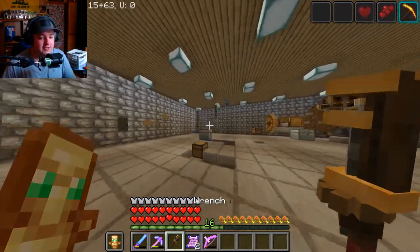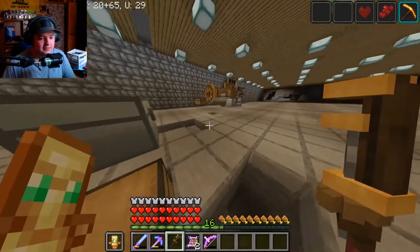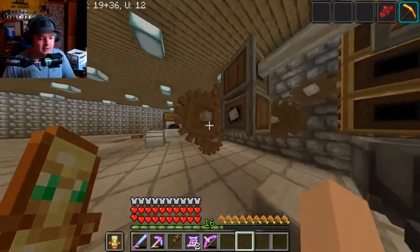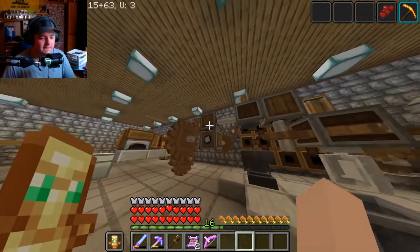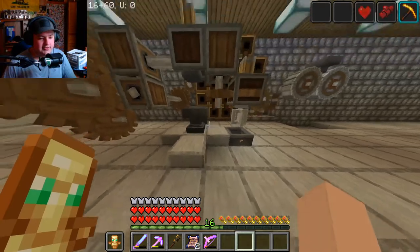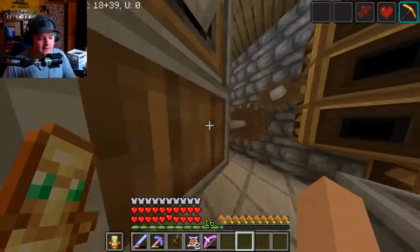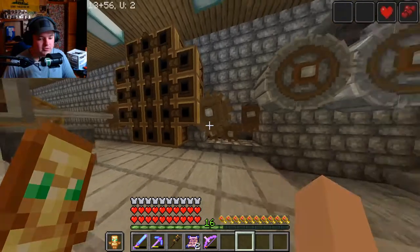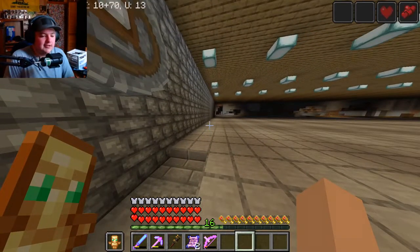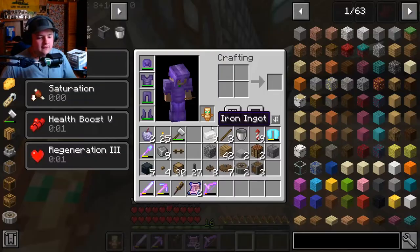This is where we're at right now. We have this engine thing, it cranks and speeds everything up. I send it from here to there — this is for the press, this is for the mixer, and this is for the crafter, which also connects to the grinders. This is going to drop down here and we're going to make a little automatic thingamabobber.